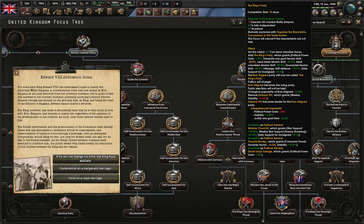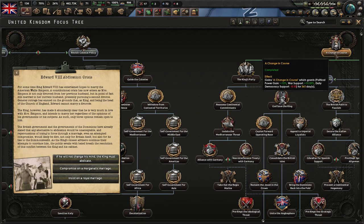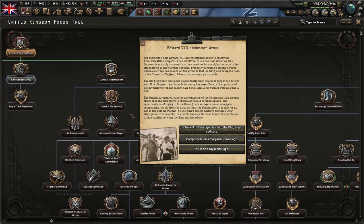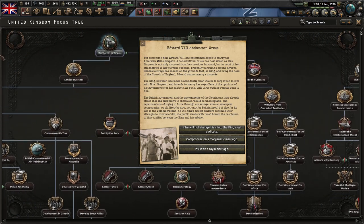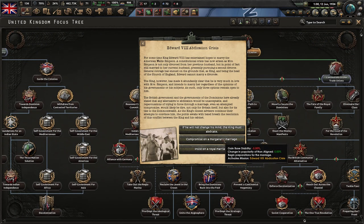If you're playing as Great Britain and trying to get the national focus King's Party, one of the requirements is Edward VIII married Wallis Simpson. When you start the game, immediately grab a Changing Course national focus and just wait. You'll have time to grab some other focuses on the left, and then eventually around June you'll see this pop up: Edward VIII Abdication Crisis. We need him to marry Simpson, so choose either the middle or bottom choice and that will activate a mission.